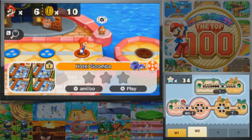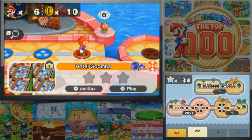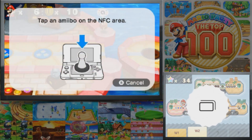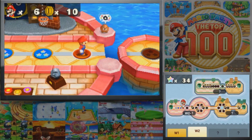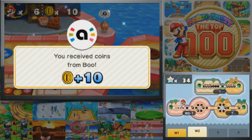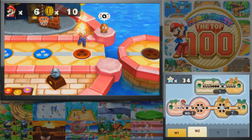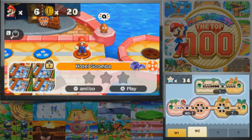Next up we have Hotel Goomba from Mario Party 5. This is a really awesome game in Mario Party 5. Let me go ahead and tap another amiibo — I did bring my Boo amiibo here as well. Only 10 points though, still a 10 coin bonus, can't complain too much.